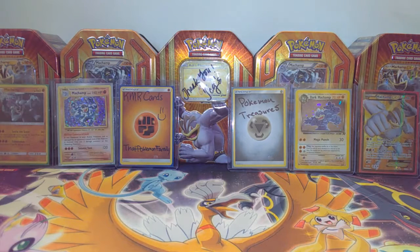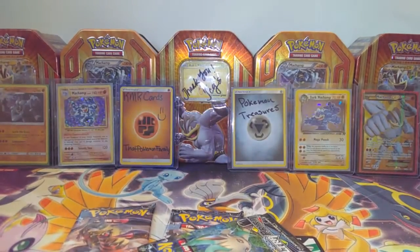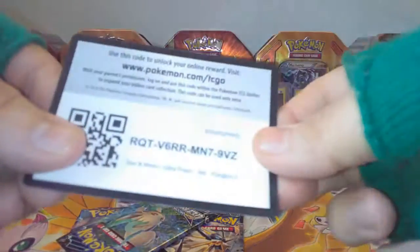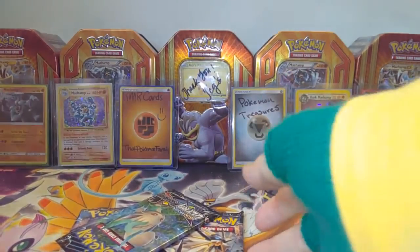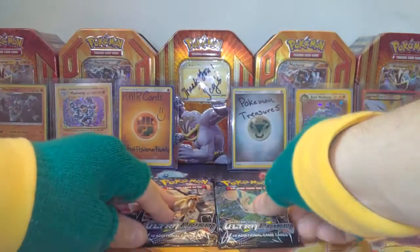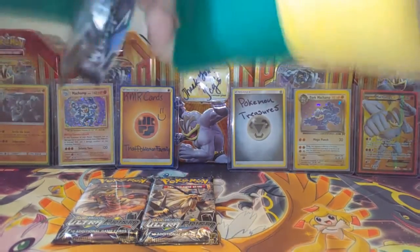We got the gold, guys! So good luck, man — hopefully you get something amazing in your blister. Ultra Prism has not been too kind to me so far, so hopefully we're about to turn that around with a Cynthia. Here are the three beautiful packs right there for you guys.